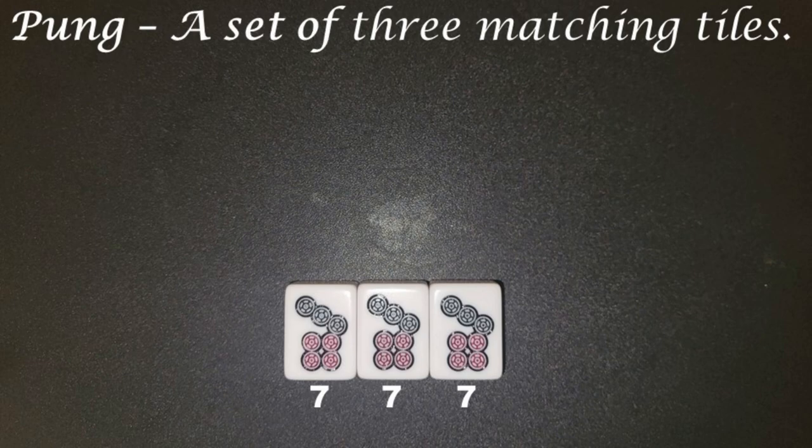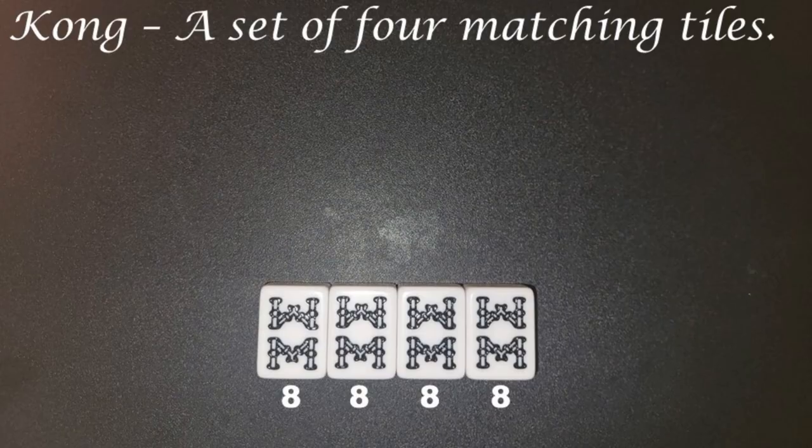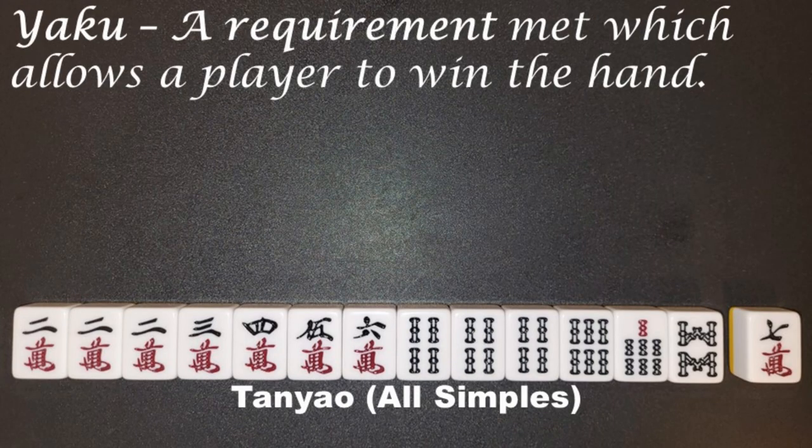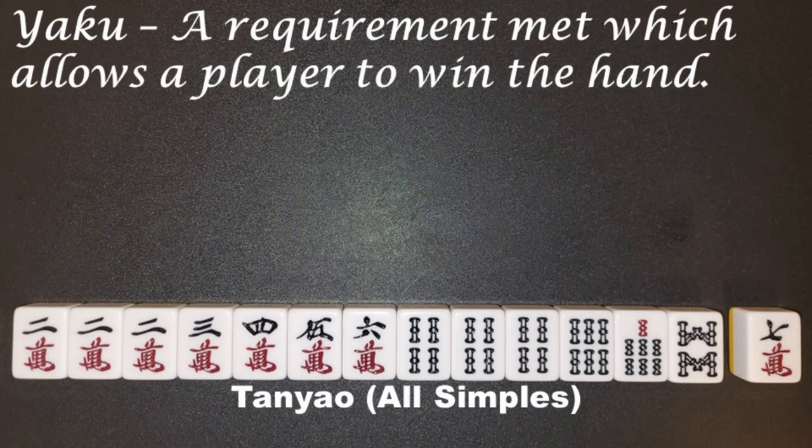Pung: a set of three matching tiles. Kong: a set of four matching tiles. Yaku: a requirement met which allows a player to win the hand.